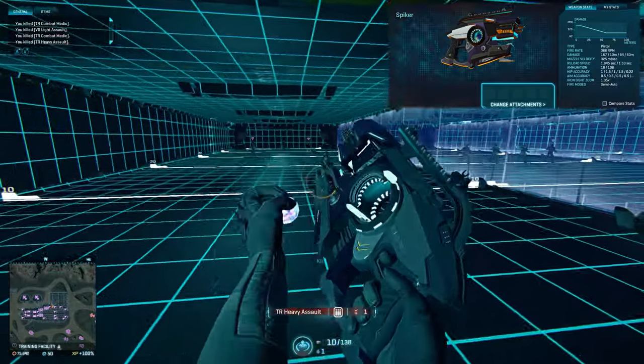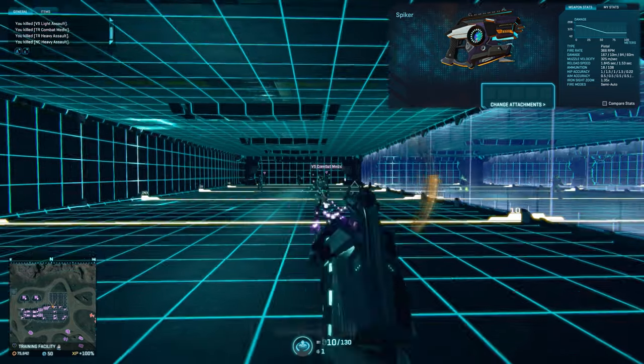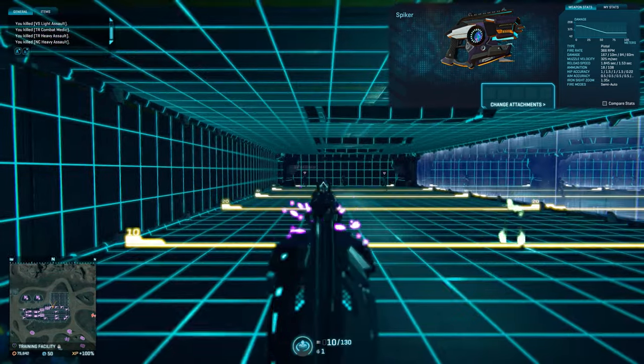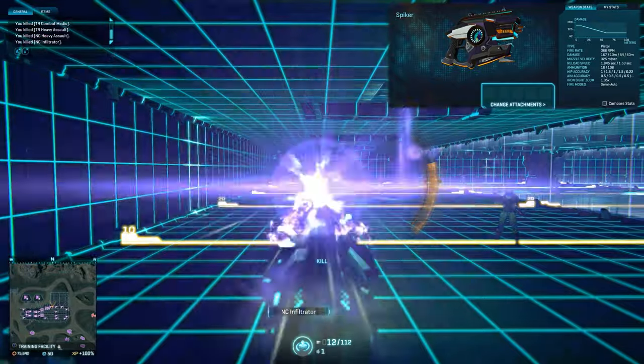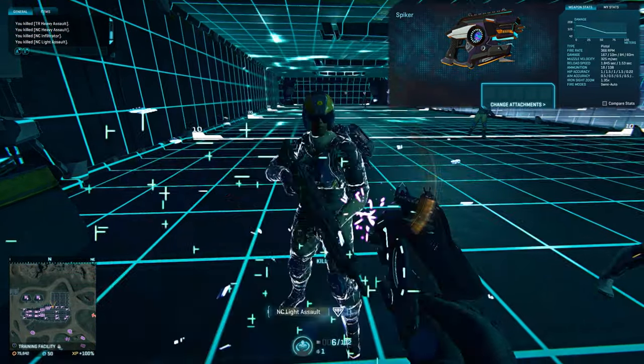If you hold down the trigger for a couple of seconds and see a black hole forming at the end of your pistol, you are ready to release a charged burst of six rounds that can take out an enemy up to 10 meters from full health to dead in a single burst. That's assuming they don't have Nanoweave and all the stars align, as you have to hit all six rounds on the salvo.